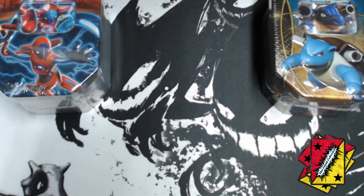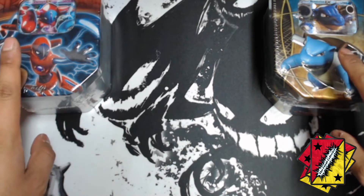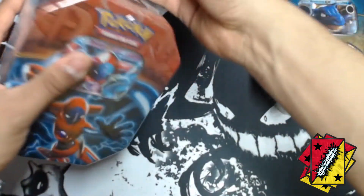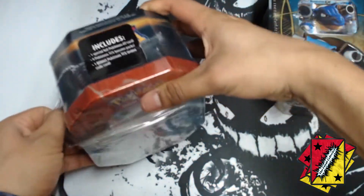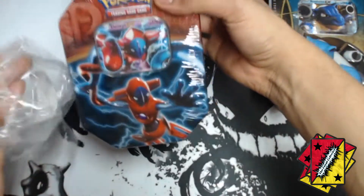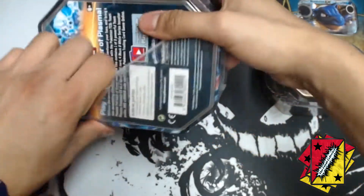Welcome back guys, today we got a team battle between Dioxys on the left side and Blastoise on the right side. Who's gonna win? I don't know, let's find out. Let's see who the winner is. We're gonna open one pack from one side and then one pack from the other side until we open all the packs, and you guys are gonna decide who the winner is — which tin is better, Dioxys or Blastoise?